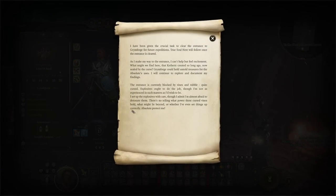Orders: I have been given the crucial task to clear the entrance to Grimforge for further expeditions. True Soul Near will follow once the entrance is cleared. As I made my way to the entrance, I can't help but feel excitement. What might we find here that Ketheric created so long ago, now sealed by a curse? Grimforge could hold untold treasures for the Absolute's uses. The entrance is currently blocked by vines and rubble — quite cursed. Explosives ought to do the job, though I'm not as experienced in such matters as I wish to be.